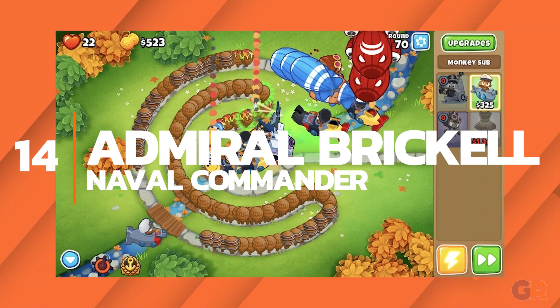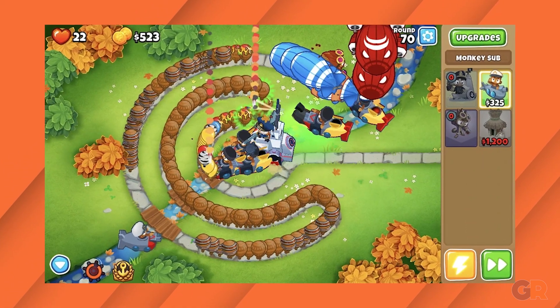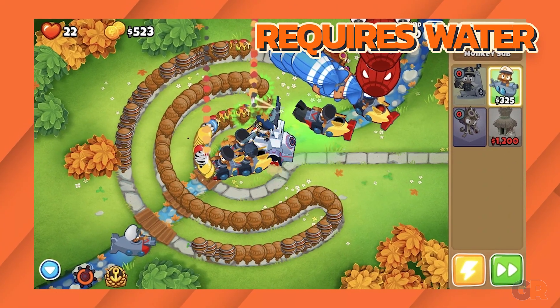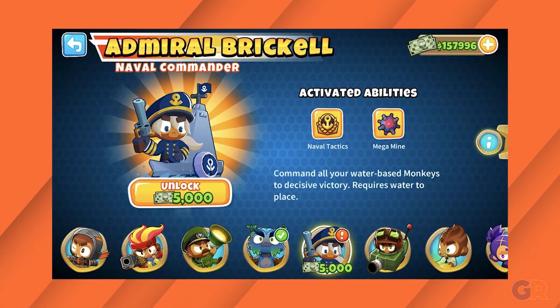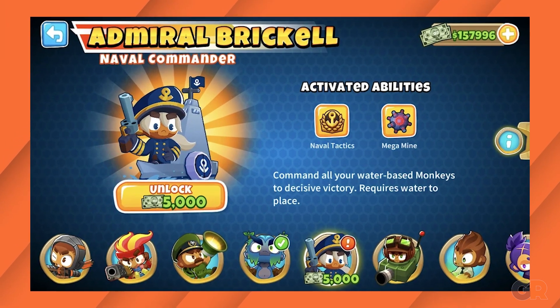Number 14: Admiral Brickhell. Admiral Brickhell has one fairly obvious weakness — she needs water in order to be played on the map at all. Without a body of water, she isn't even able to step onto the map, let alone make any sort of impact. This used to be balanced by her great bonus when in play, but she has since been nerfed and as such falls down the list.